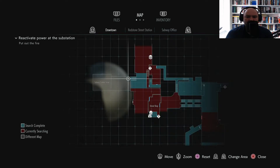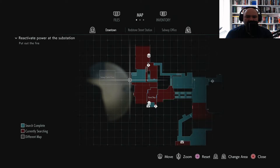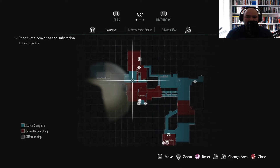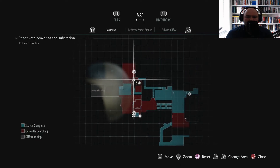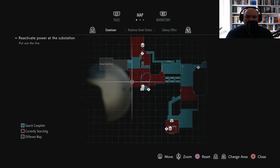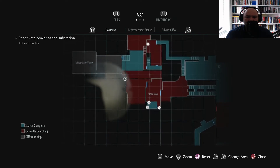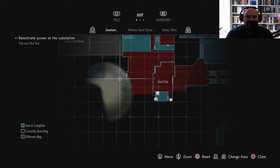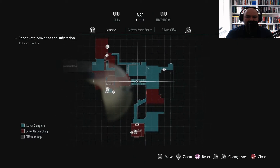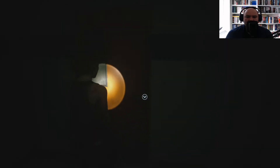Let's bring up the map. How do I change maps? There we go — downtown. It's on street station. All right, so this is where we are now: the subway control office. That's the safe we need, and we need to get that crate. I think we're able to head down here into that one, because now we also have the hose so we can go over there and use the fire hydrant.